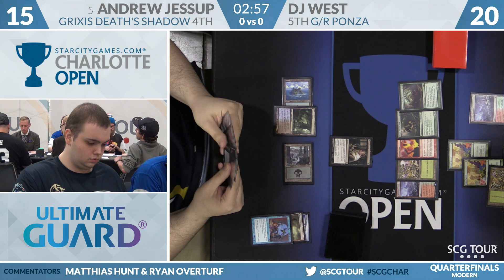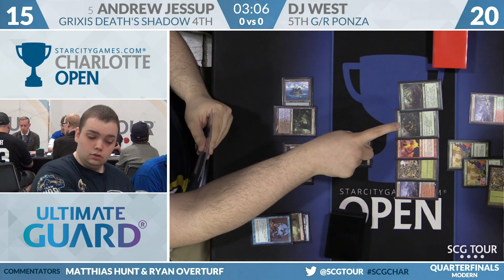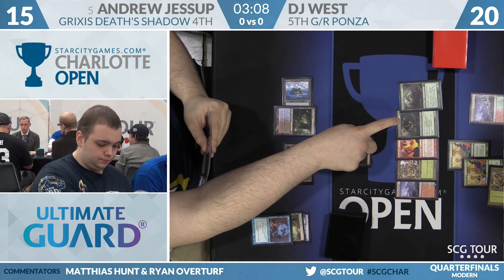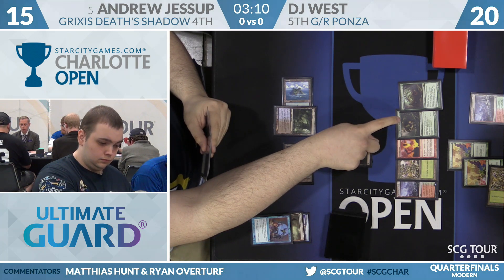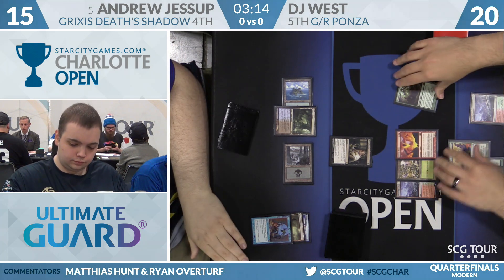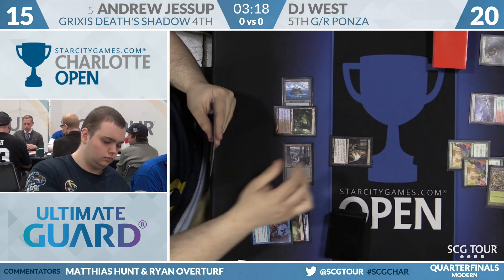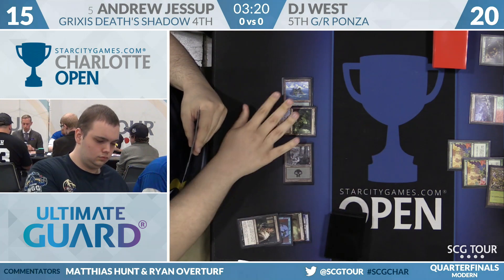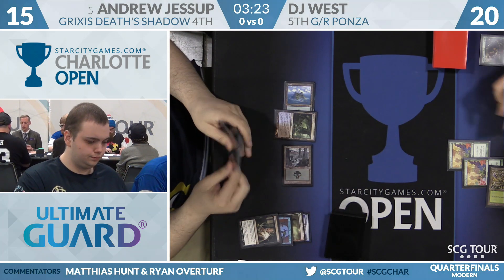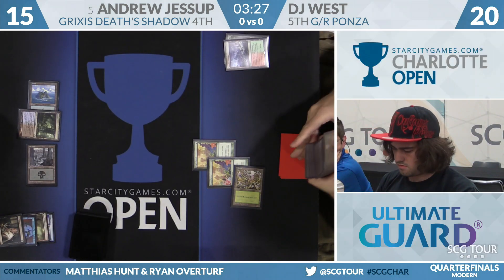Inferno Titan does a lot of incidental damage — three on entry, three on each attack. The thing about Thrun is yes it can regenerate and can't be targeted, but Jessup's deck has creatures larger than Thrun: Tasigur is a 4/5, Gurmag Angler a 5/5, and Death's Shadow is probably bigger than 4/4. The key point is Inferno Titan can't come online next turn — Thrun can. If Jessup has another Thoughtseize or Snapcaster Mage, he can get the Titan before it lands. Andrew took Thrun, leaving Inferno Titan in hand.